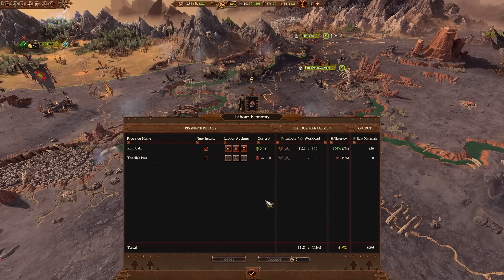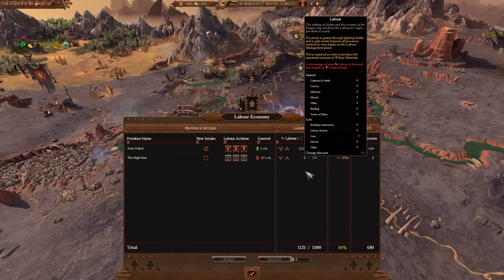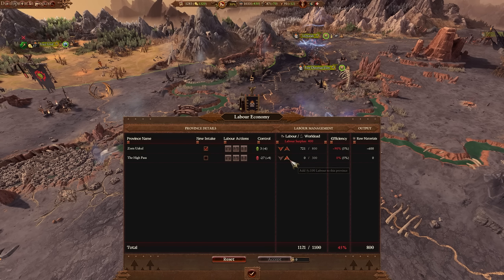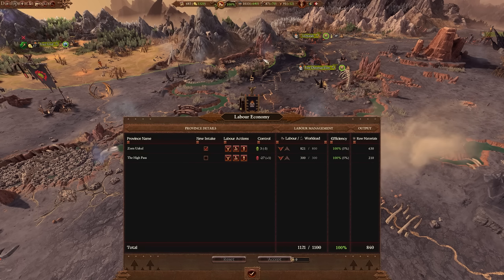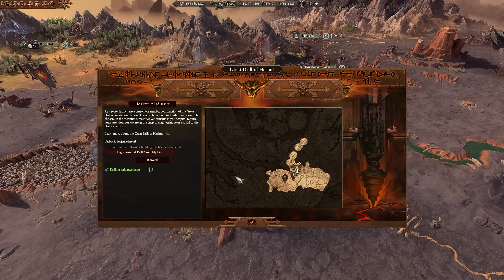You also have the labor economy — you're balancing out workloads to make sure you have 100% efficiency. You pay the money and it's done. And the last thing is your Great Drill of Hashut, which drives your campaign. This Great Drill does a lot of things with a lot of mechanics, and it's the driving force behind the entire campaign in the Realm of Chaos.